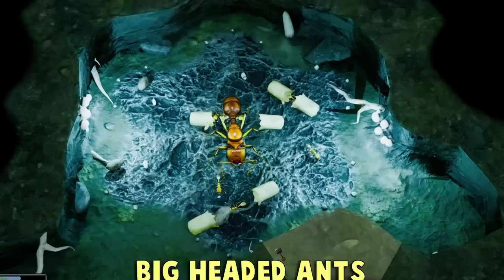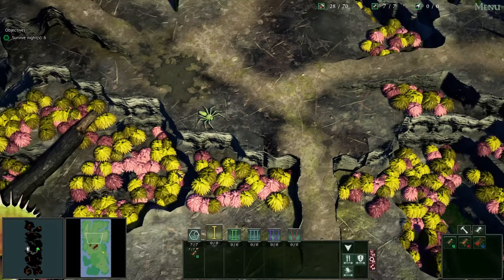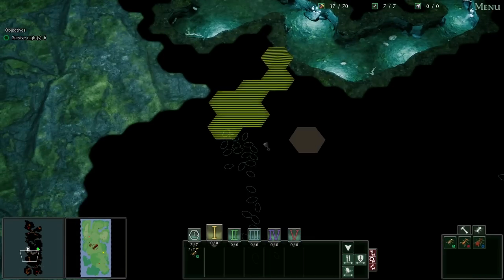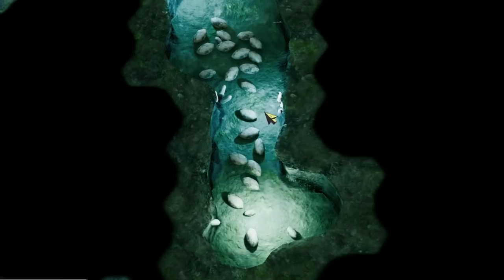Today I have to help this colony of big-headed ants survive six nights of horrible creatures that want to eat us, like the spider here. There are gonna be bigger things that come later. So first things first, we need to get these ants some food, so we're just gonna tunnel right over here. And then we'll also need to set up a little cavity for worker ants to be spawned. Look at all of this food that we have access to now.